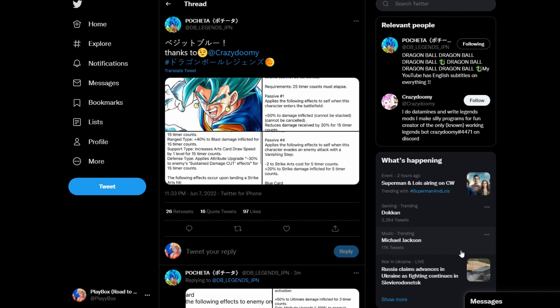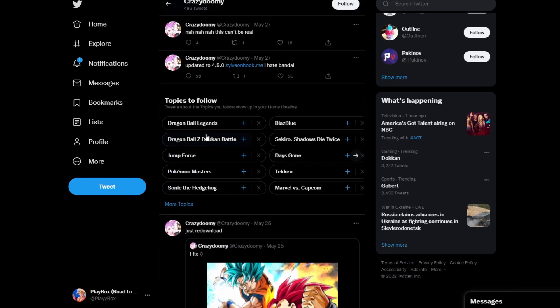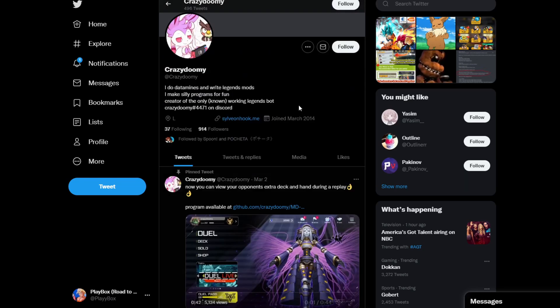The Vegito Blue meta is like a top three worst metas in the game, so his Zenkai is definitely something to be intrigued by, scared of, whatever it is. And it's definitely the reason why they've held off on it for so long. He's literally the oldest unit without a Zenkai and also the oldest unit without a Platinum equipment. They literally just held back on everything for this guy. And you could argue that still to this day he performs pretty decent, especially at higher stars. Shout-out to DB Legends Japan, or as many people know him as Miguel — I think he changed his name to Pacheta. And thanks to Crazy Doom, he's the one that actually got these data mines.